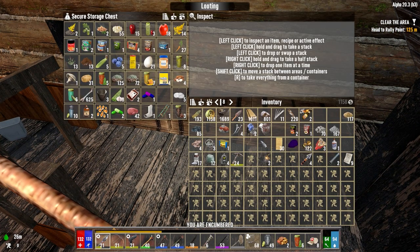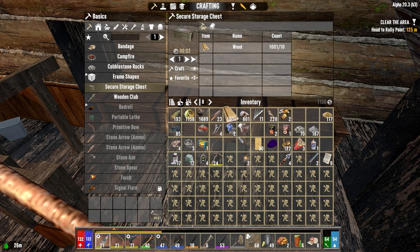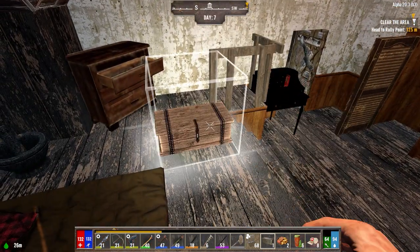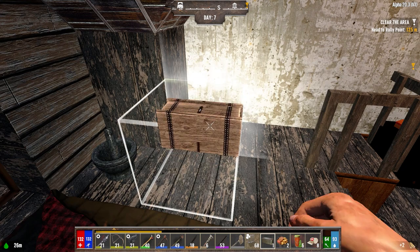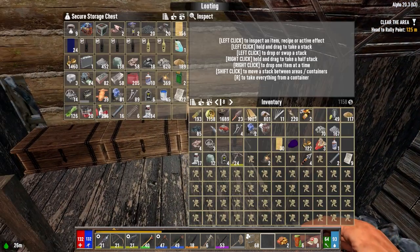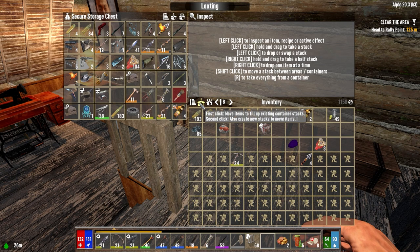Drop these guys in there. We are running out of space for stuff — let's make another storage chest. I didn't want to be here this long. Do we want to spend the rest of the day today trying to find a place to live? I mean, we've got to do it at some point — we can't stay here. The question is, do I want to stay in town or do I want to go elsewhere?